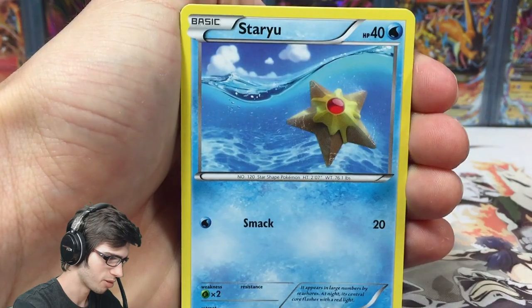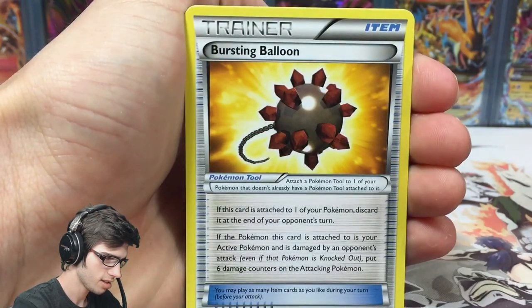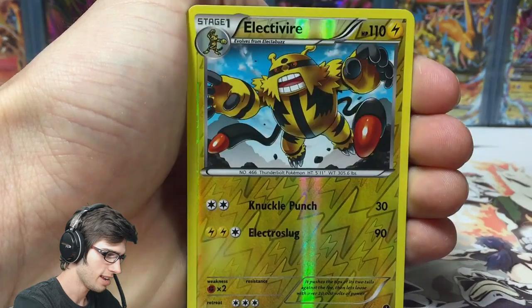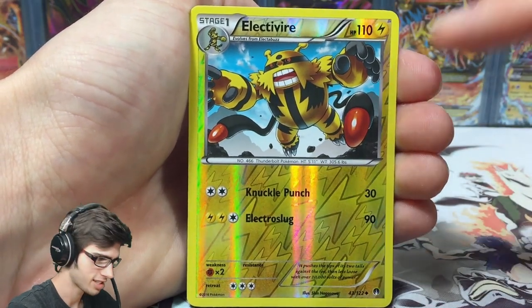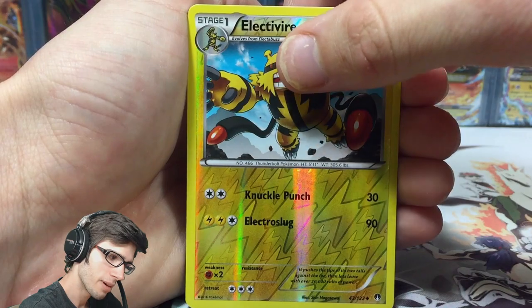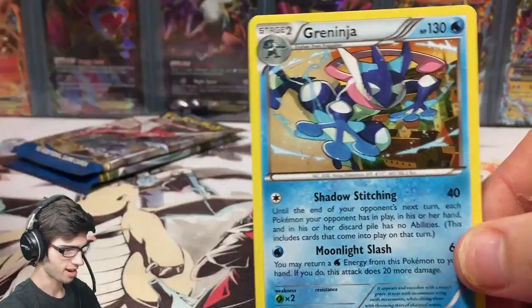So from the Greninja pack we've got Staryu, Cricketot, Drowzee, a Bursting Balloon, Durant, Dewgong — nice — and an Electivire reverse. That one is just an uncommon, which is disappointing since you'd usually expect that as a rare in this set. But we have a Greninja regular rare.